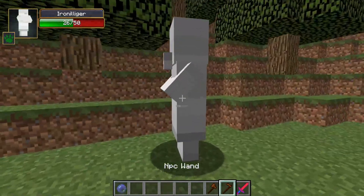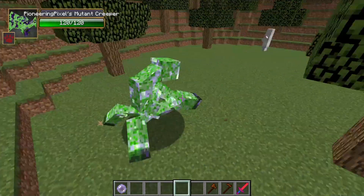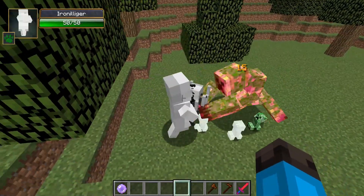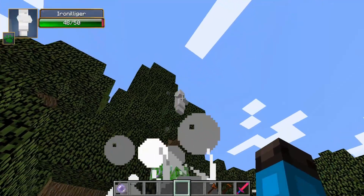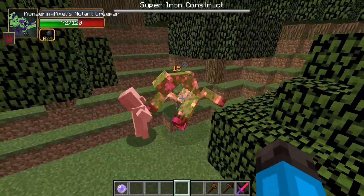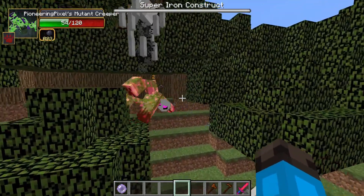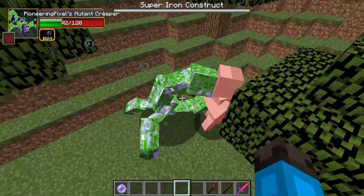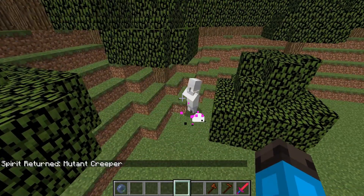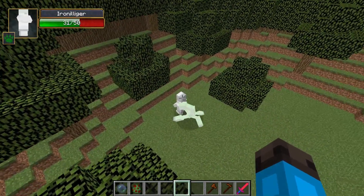Okay, we're on to the Mini Boss round now. Let me heal this dude up a little bit — there you go, now he's healed. So now we're on to the Mini Boss round: the Mutant Creeper. Oh boy, here he comes. I don't know if he's gonna win — fall damage is going to be a big problem for the Iron Illager this round, but the super Iron Construct might be able to help him out a lot. The Mutant Creeper is taking over half damage, Iron Illager is over half health too — looks like the Mutant Creeper's gonna die. Yep, there he goes.